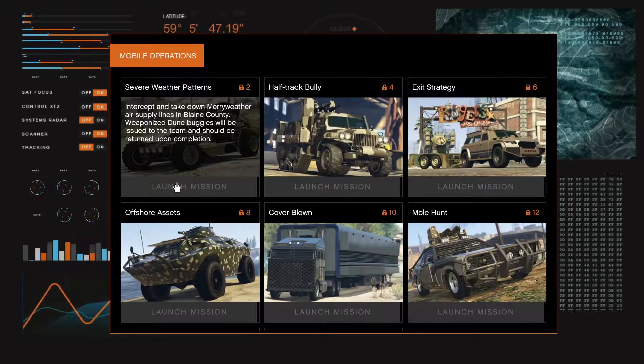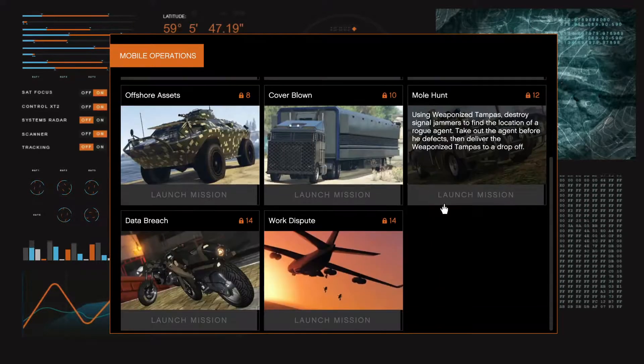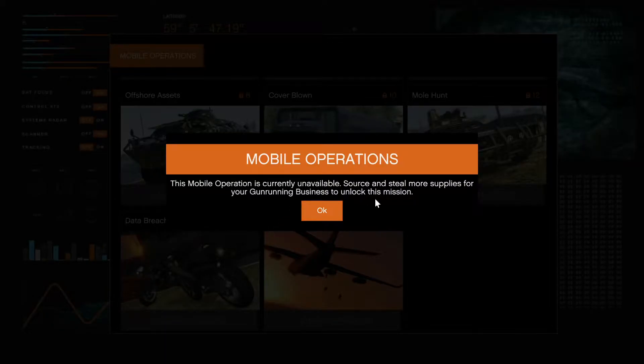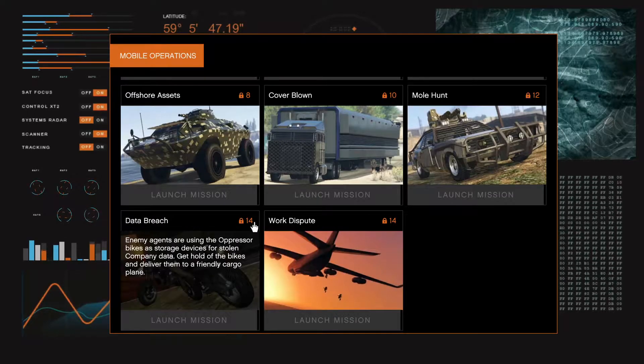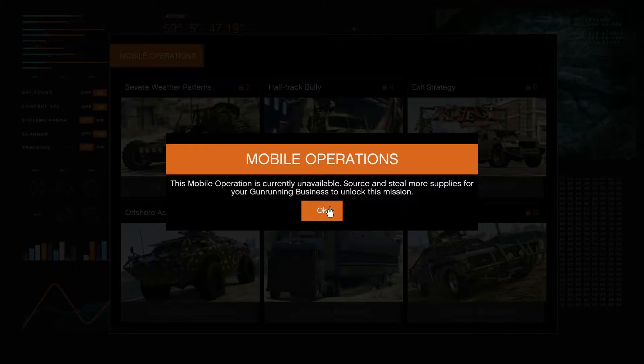Previously, I stated that you always want to buy supplies. However, to start these MOC missions, you have to steal the number listed above each of them. So for the Oppressor mission, you have to steal 14. It may not be the most efficient for making money, however, if these vehicles stand out to you, then it is worth it.